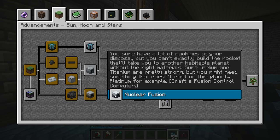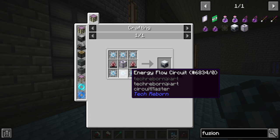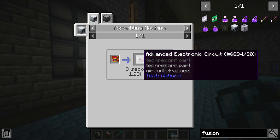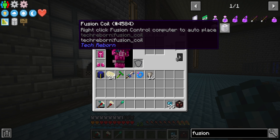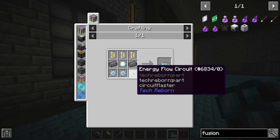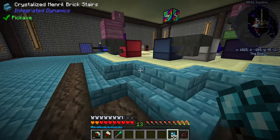Looking at future quests, one wants us to make a fusion computer. The recipe requires energy flow circuits, which each require four advanced circuits, and those also require regular circuits on top of that — quite expensive. We're going to need a bunch of fusion coils too, which require even more energy flow circuits. There's just a ton of circuits to be crafted all the way down.